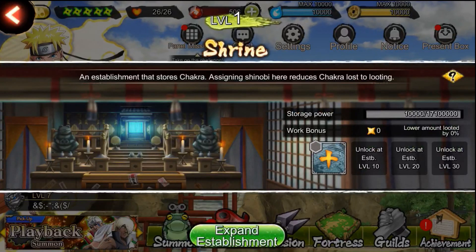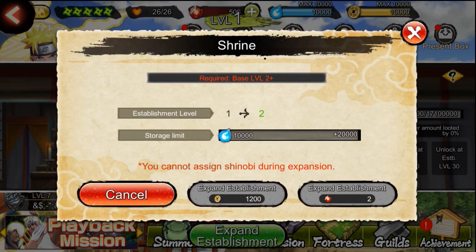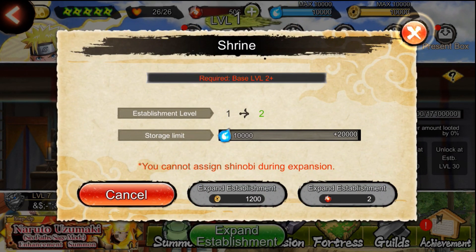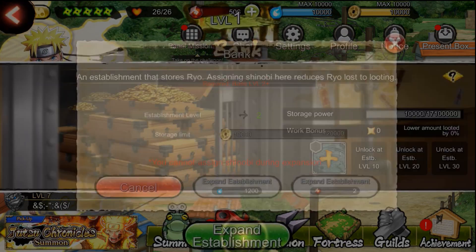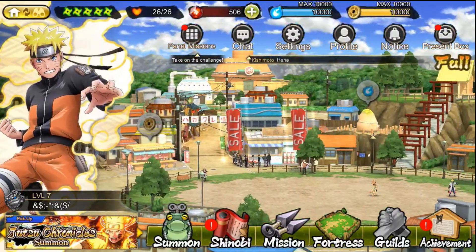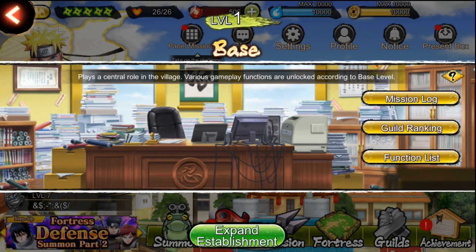The shrine is the establishment that will store your chakra, so right now it's level 1, and as you can see I cannot level it up to level 2, because I need to have the base at level 2. It will be the same for the bank — I cannot level up the bank until I have my base at level 2. So what you need to do is to come here to the base.